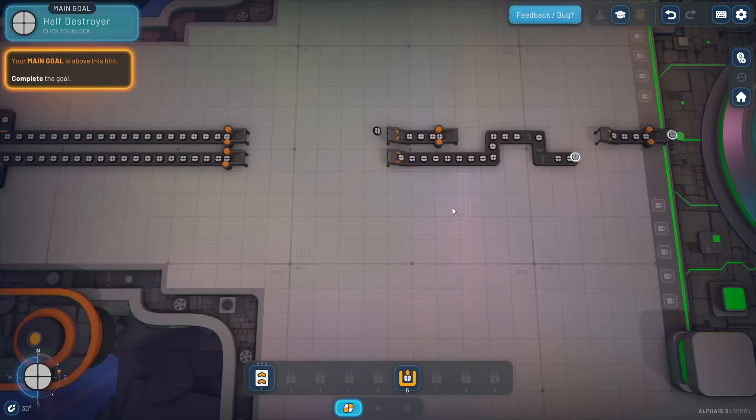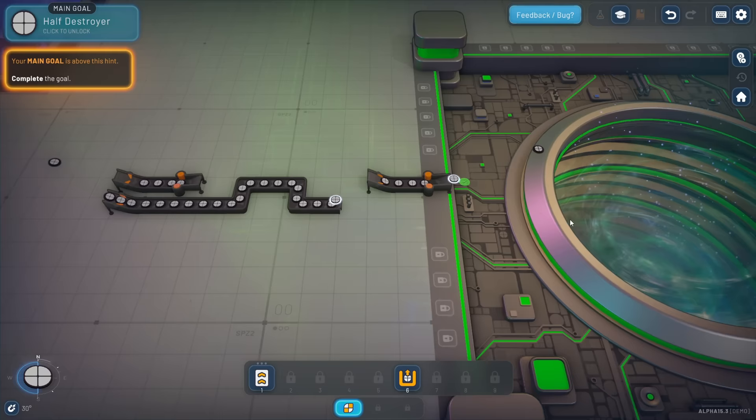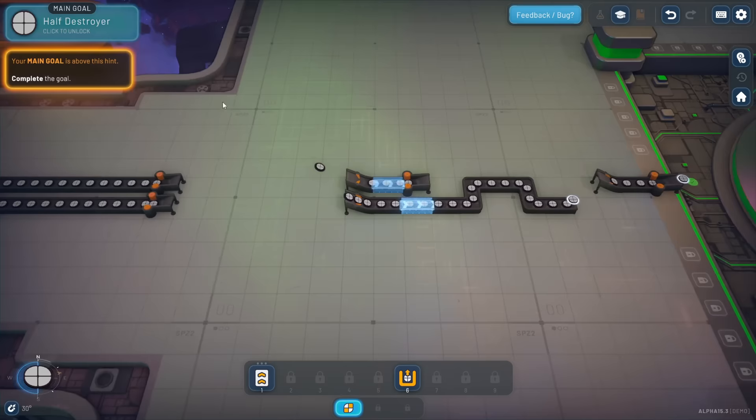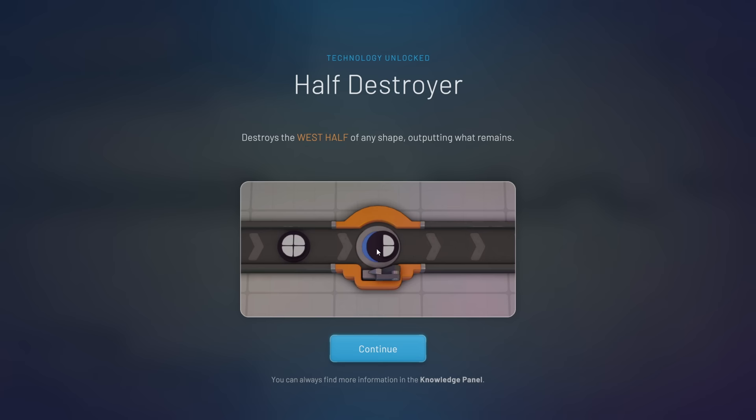While I was talking, the belts continued on. We've got a little item lock, our shape launcher here, and a shape catcher over here. These guys are finding their way into the hub. We've already met the objective, and at the top left of the screen 'half destroyer' is what we've unlocked. Half destroyer destroys the west half of any shape, outputting what remains.